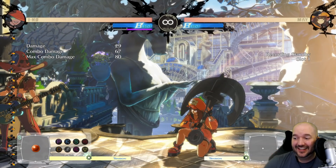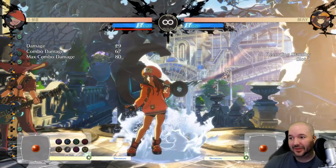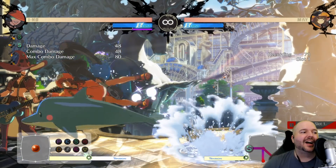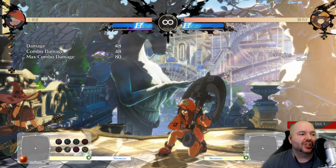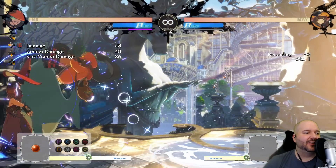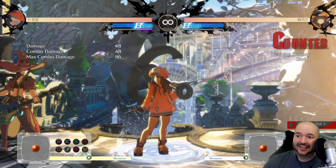The reason that's important is the slash version is negative on block, while the heavy slash version is plus on block. That means if you block the slash version, it is now your turn — it's your turn to press buttons. May is not allowed to press buttons there. Whereas if she does the heavy version, it is not your turn; you are not permitted to press buttons after you block it.